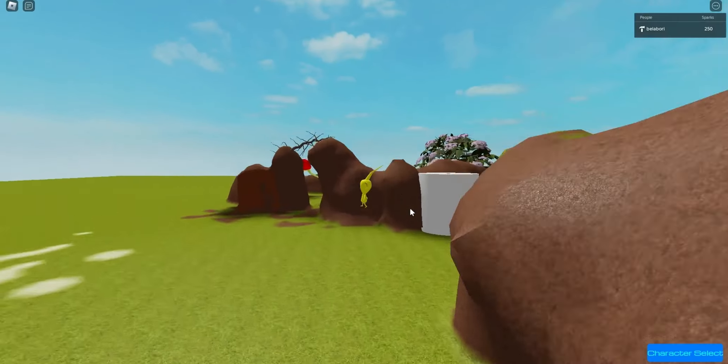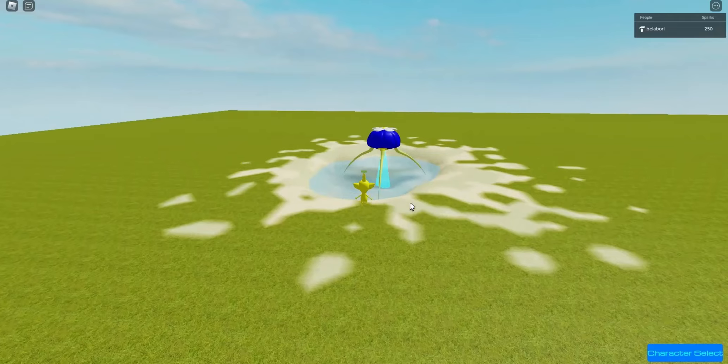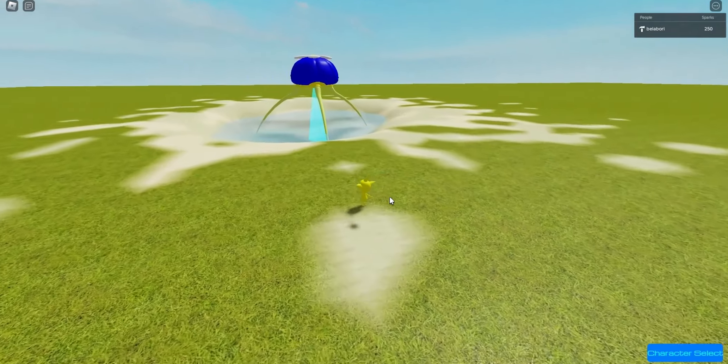Yellow Pikmin can jump way higher. They obviously can drown, though.